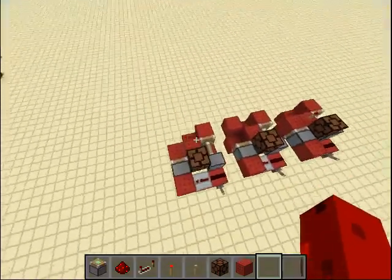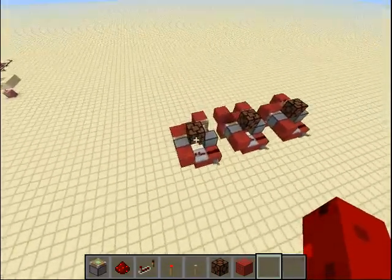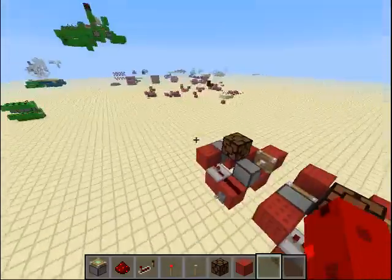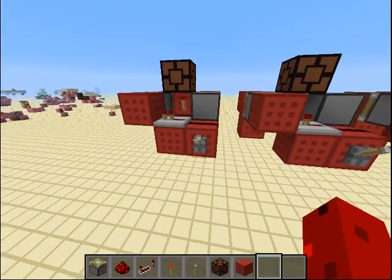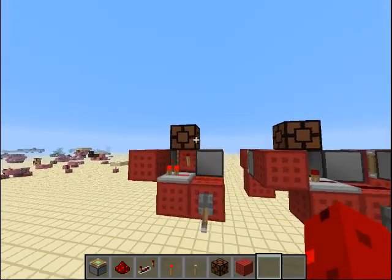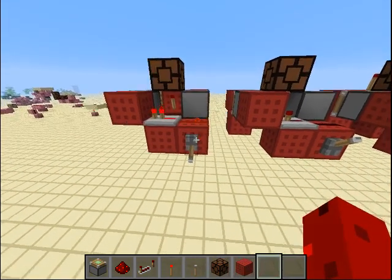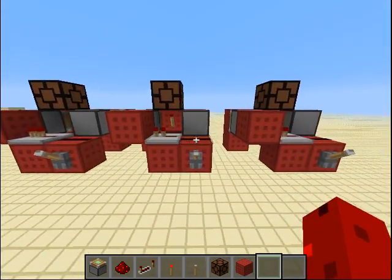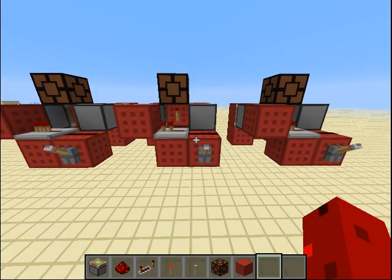You can see these three builds look very much the same — everything is different by one thing, but they act differently. This one here is a rising edge detector. If I flip this down I get a signal, but not when I flip it up. This one is a falling edge detector — when I flip it down nothing happens, but when I flip it up it gives a signal.